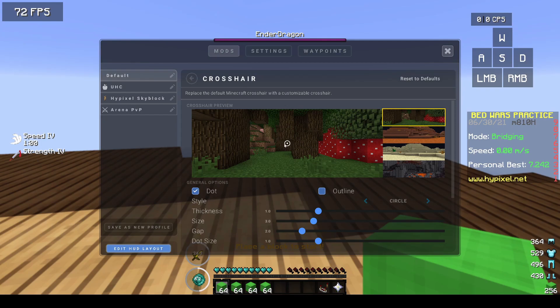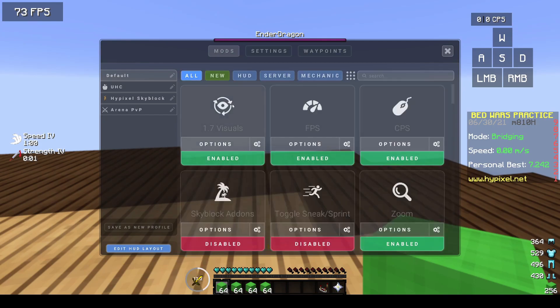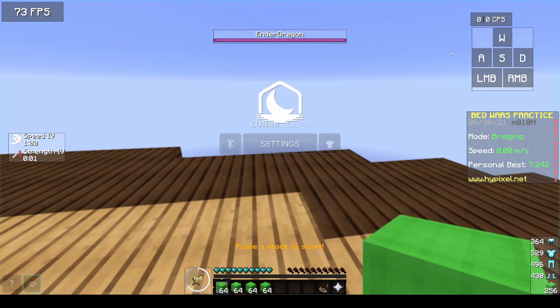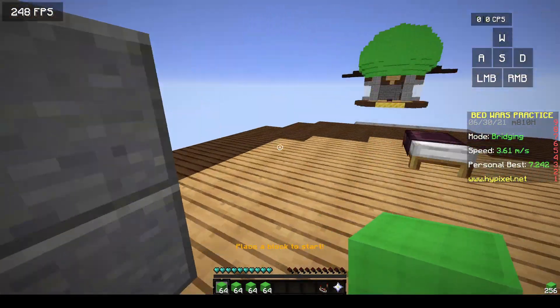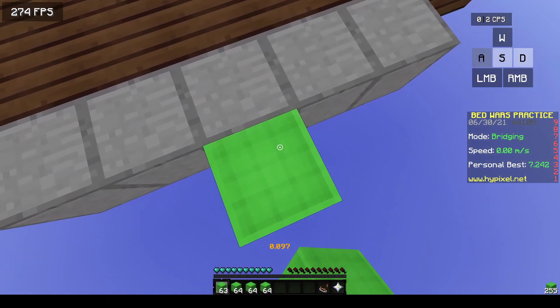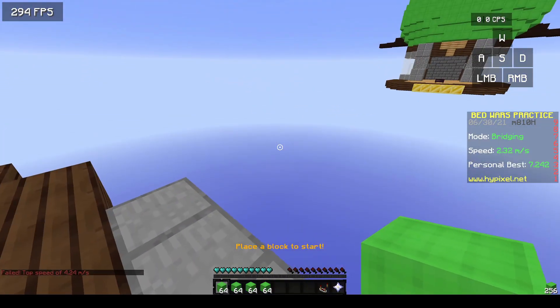I'll make sure that's selected — I already have the size, thickness, and everything set to what I want. Then just hit the little back arrow, make sure you enable it or it won't show up, and then you can X out and press escape to close that menu. You'll now see the circle with the dot in the middle, and I can line it right up with the top edge of the block — it's so much easier for moonwalking.